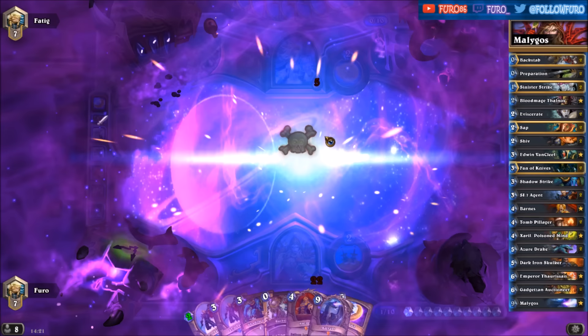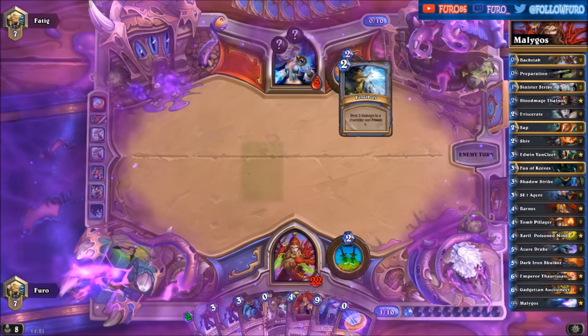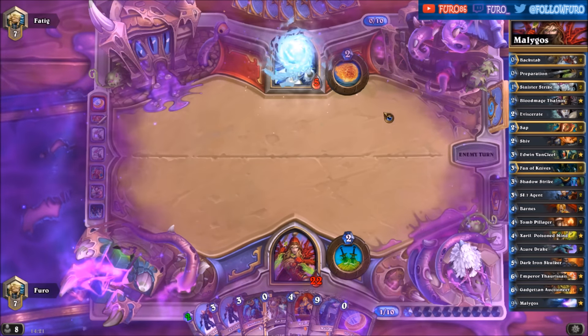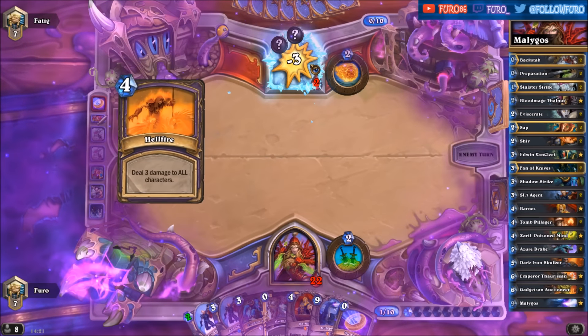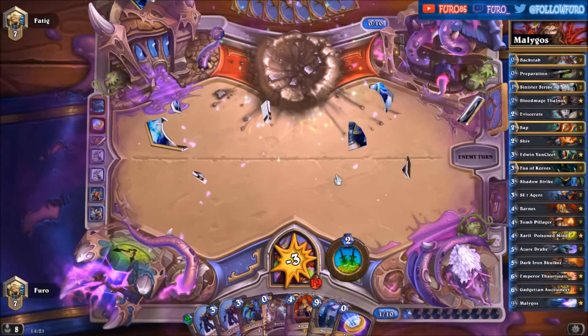Double Agent will deal four damage plus the weapon, that will be five. He will need Ice Block, and there it is of course. He clicks Doomsayer — no wait, Nether — killing the whole board. He kills himself, so we win the game!